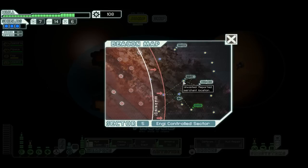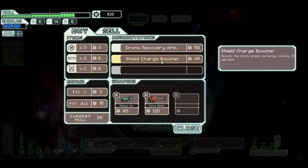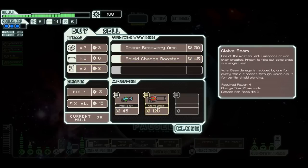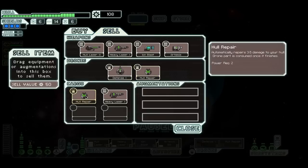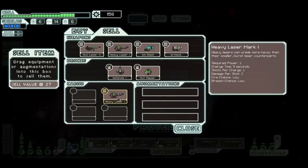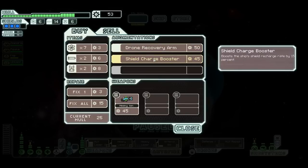What do we got? I really want that glaive beam. Let's see what I got to sell. Heavy Laser Mark I — I prefer the Ion Blast to that. So let's sell the Ion Blast as well. I can get the glaive beam and one of these. There's a drone recovery arm — there's a trick I've been wanting to try with this for quite a while, and if I buy it now I can try it.